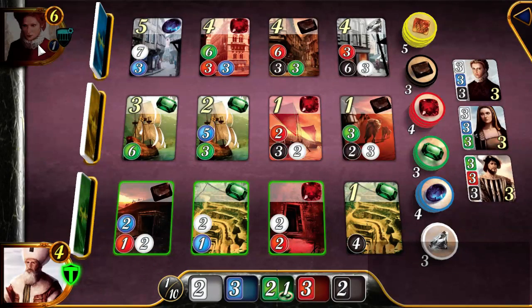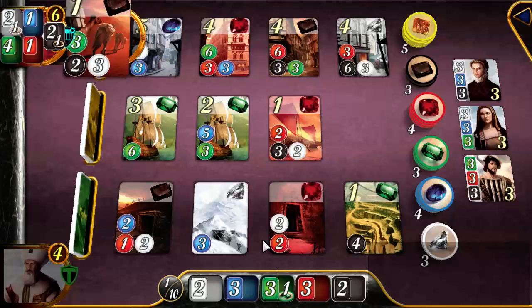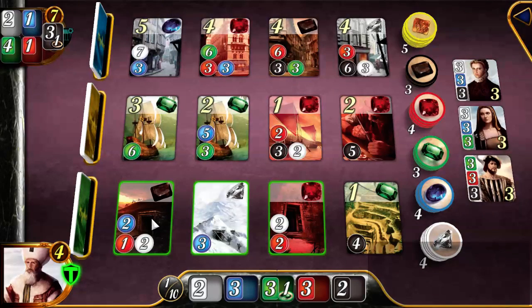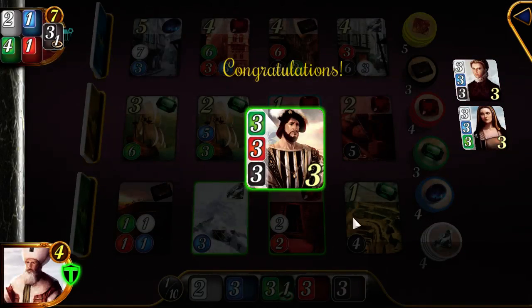Before I do that — what's my opponent gonna buy? My opponent is not going to take that onyx card because they can't afford it. They might take this emerald card, though. So I should take this one, and then next turn take something else. Now I want to take the onyx card and the noble bonus that comes with that.